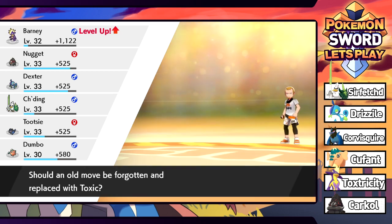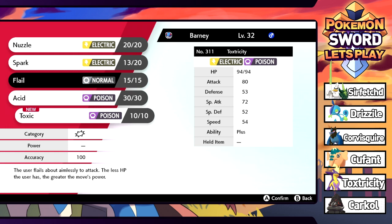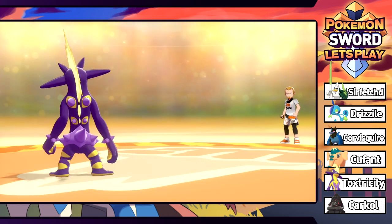Barney wants to learn Toxic - not too bad. We'll get rid of Flail for that. Always good to be able to inflict status conditions. Got ourselves Toxic.